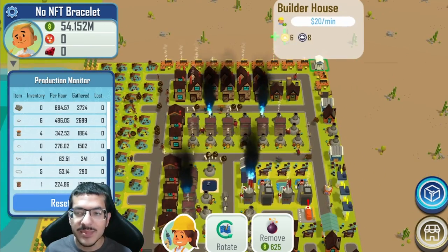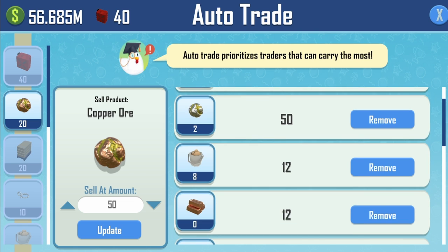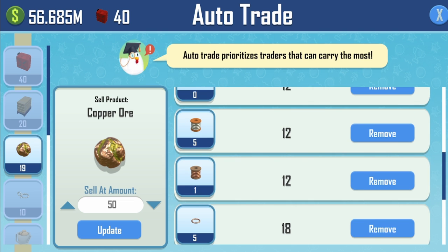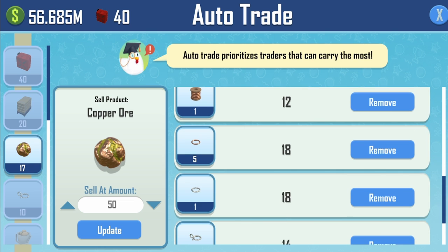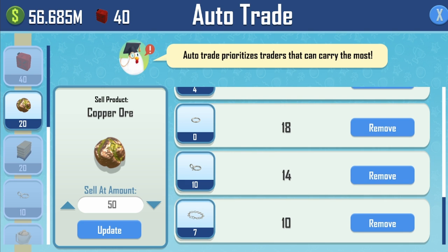I am using one fuel storage and a regular tray depot in the top right. I have a dedicated builder house for the auto-sell. Auto-sell prices: copper ore and silver ore at 50, silica at 12, copper and silver at 12, copper wire and silver wire at 12, copper jump ring and silver jump ring at 18, lobster clasp at 14, and bracelet at 10.